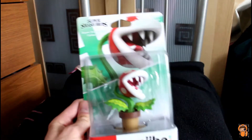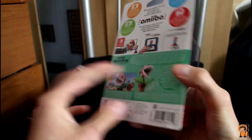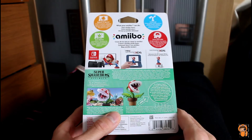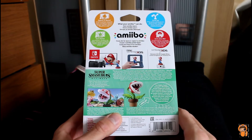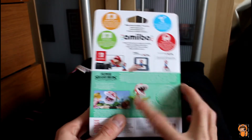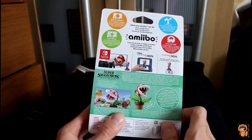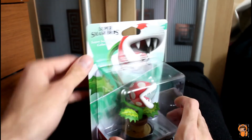Piranha Plant here. We've got the back of the box, which says you can level up Piranha Plant in Smash Bros. If you got Smash Bros. earlier, you'd have got Piranha Plant where you'd have to buy it as DLC — a downloadable character.